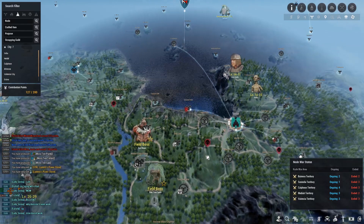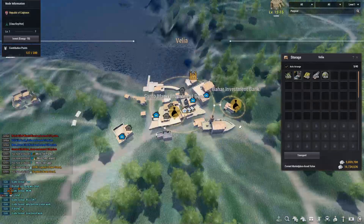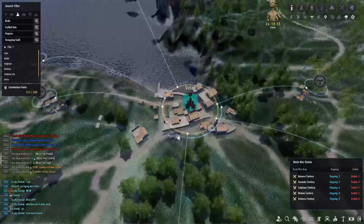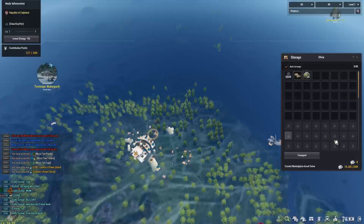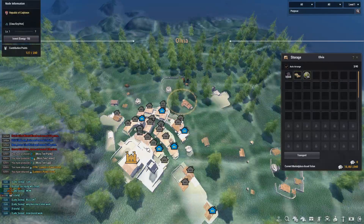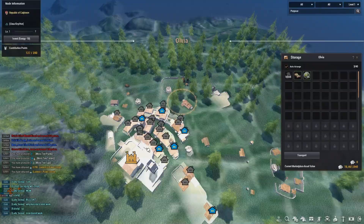I did mention I wasn't going to be recording absolutely everything. What I did last night was empty the Velia warehouse, move the lodging and storages around, empty the Olvia storage, and remove all the CP storage that was randomly invested into — so I saved a little bit of CP there.